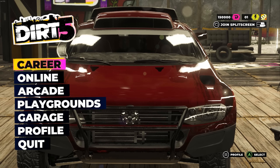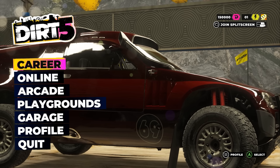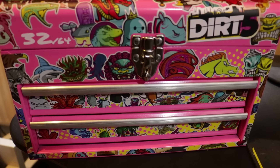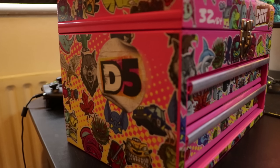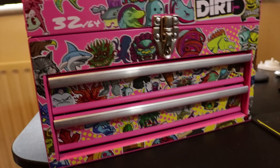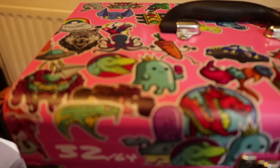Now I'm going to move on to the final bit of this video — something that Codemasters ended up sending me. I knew they were going to send me something because I'd been asked my t-shirt size, so I thought I was gonna get a t-shirt. But this is sick — look at this. It is literally like a toolbox, and there's a bunch of stuff inside. There are loads of different types of stickers on the box itself, and it's actually a full metal crate — it's really, really sturdy.